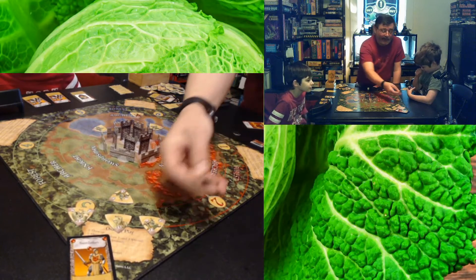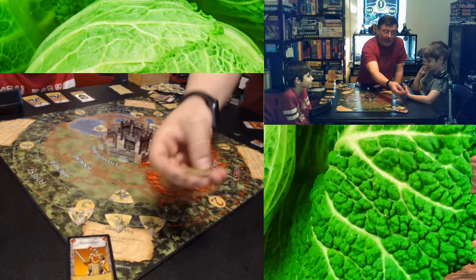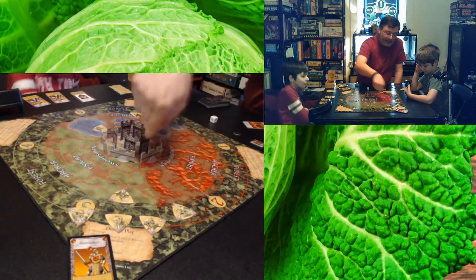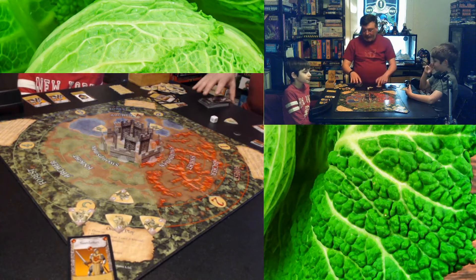You keep track of monster damage by rotating the tokens. We had a lot of trolls! If a troll takes a point of damage, you rotate its token so the two is facing the castle — that's how you know how many hit points it has left.